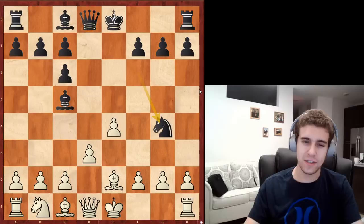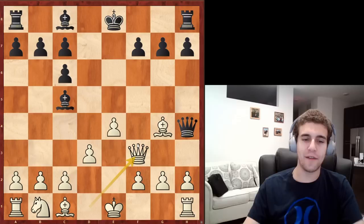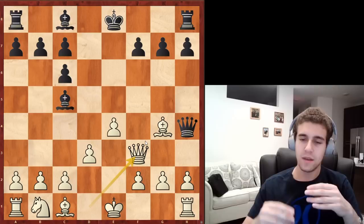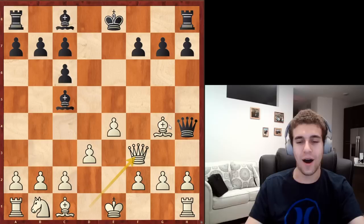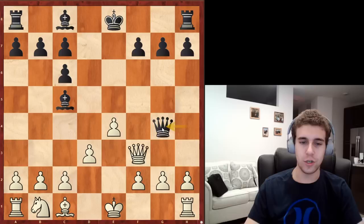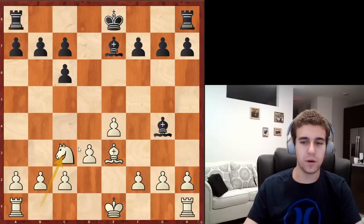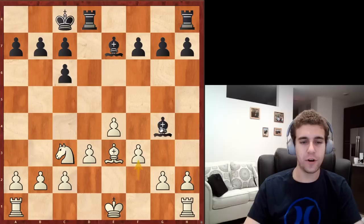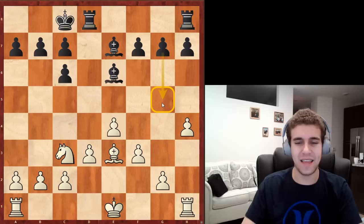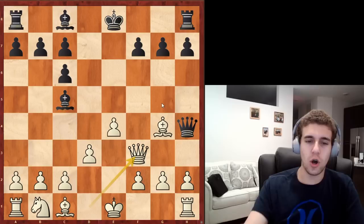The only serious alternative to h5 is the immediate Ng4 followed by Qh4, which has been tried twice over the board. Here I recommend Qf3 — not the only move but the most practical, since a Stafford player definitely doesn't want an endgame a pawn down. After Q×g4 we just take the queen, play Be3, Nc3, and we're up a pawn for no compensation. A good idea is then to play h4 to stop Black from expanding on the kingside with g5.